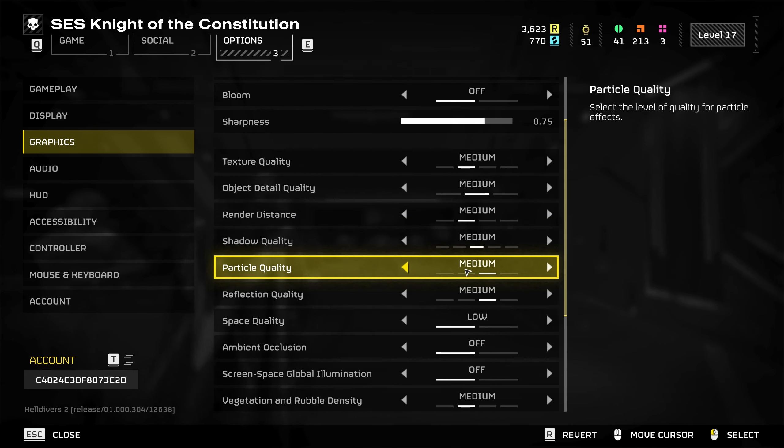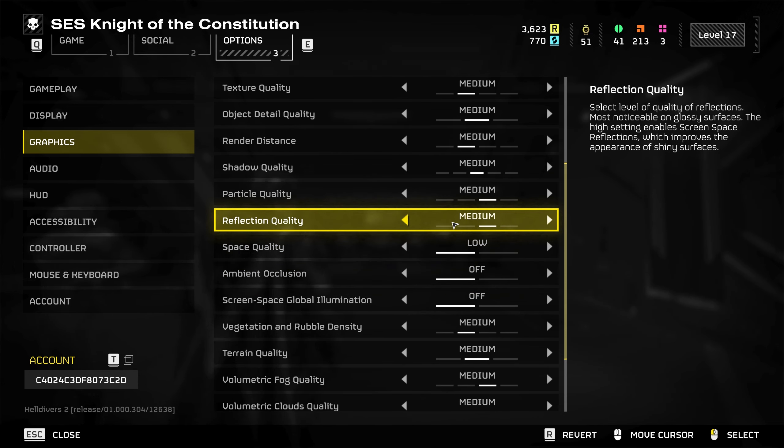Next up, particle quality. This changes the particle effects on screen — things like when you're about to extract and your lander's coming down with sparks from the exhaust, for example. If you've got this turned up a little bit, things like the bugs' nests and anything spewing out in the environment will look much better. The game's going to look awful if you turn this down to low. Next, reflections — there are quite a few surfaces that are watery or icy, but you can turn this down if you wish. It's mostly cosmetic, but I'm going for a balance of getting as much performance as possible without the game looking horrendous.